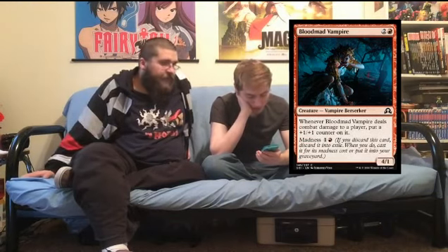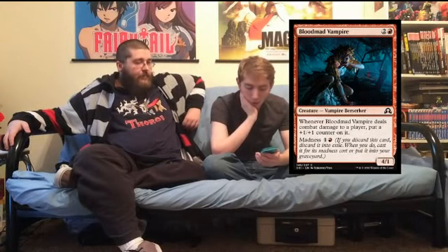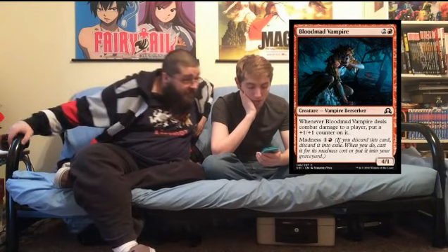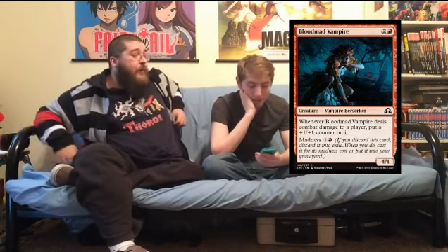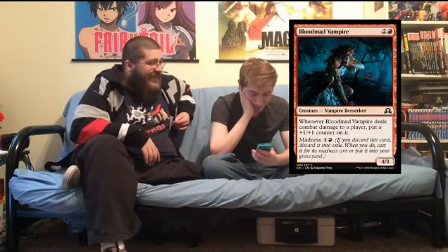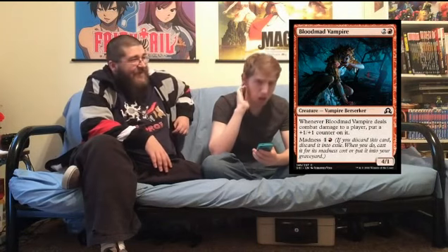Blood Mad Vampire — three mana 4/1. Whenever it deals combat damage to a player, put a plus one plus one counter on it. Madness for two — that's a 2 mana 4/1 with haste basically. The madness makes that card; otherwise it just dies to a swift breeze. Not one of your more Constructed-playable cards.